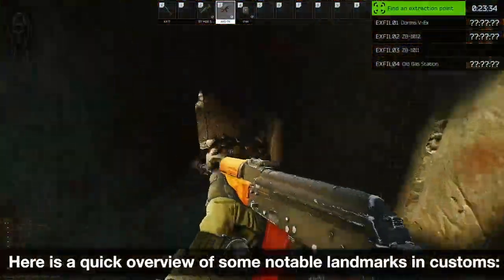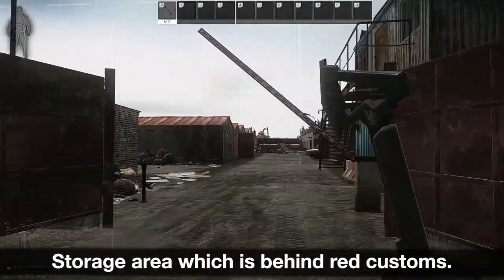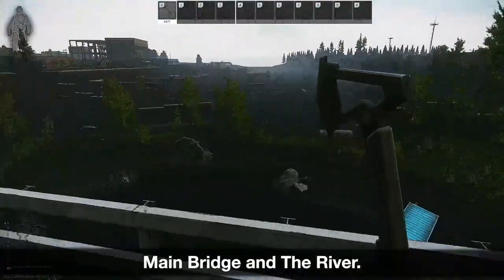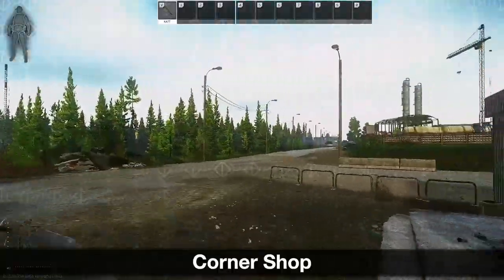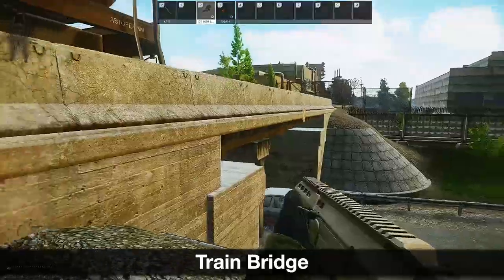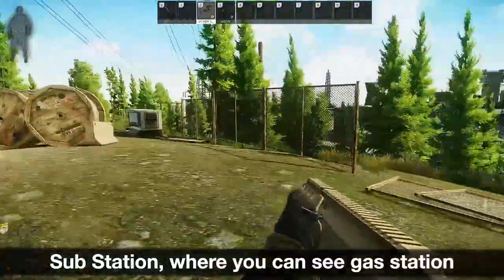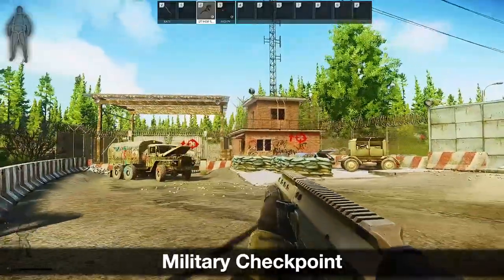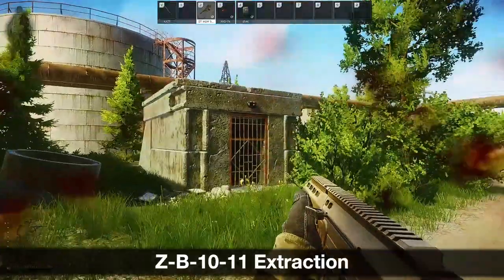Here is a quick overview of some notable landmarks in customs: the main bridge and the river, corner shop, bus terminal, train bridge, gas station, substation where you can see the gas station, military checkpoint, white silos, and ZB 1011 extraction.